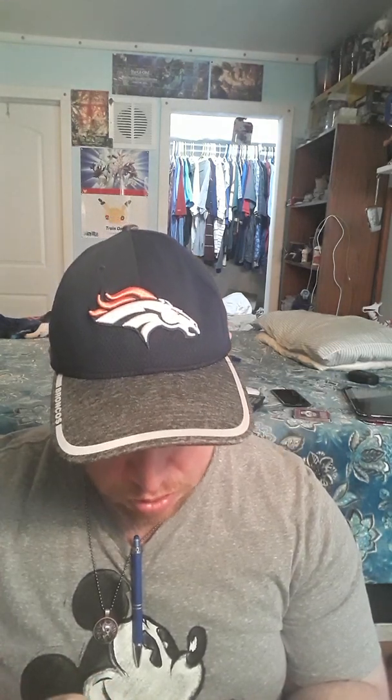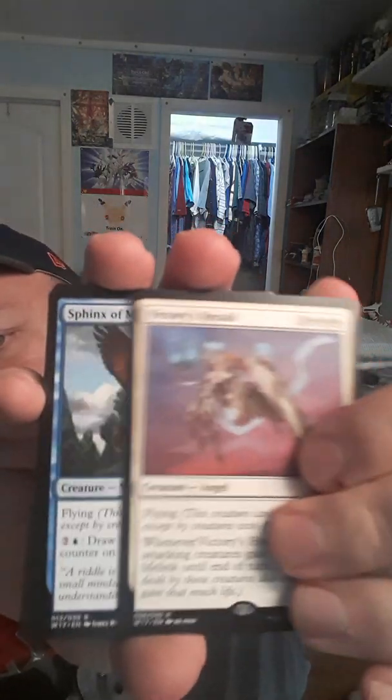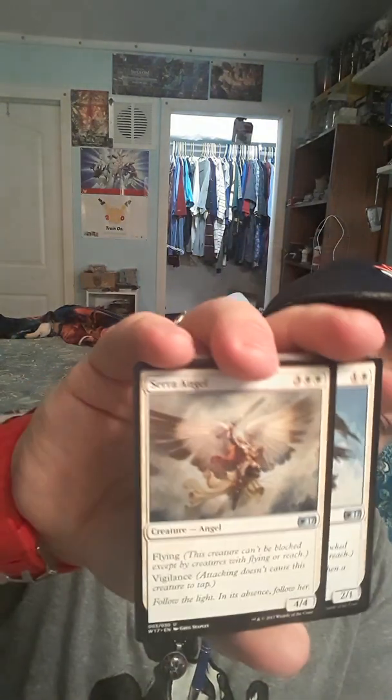Let's see if I can skim through this deck. The front one looks like Victory Herald. We've got Victory Herald, Sphinx of Magosi, Nightmare, Shivan Dragon, Garrick's Horde, Serra Angel, Stormfront Pegasus, Ivory Mechanic — I'm sure I'm butchering some of these names and I'm sorry.